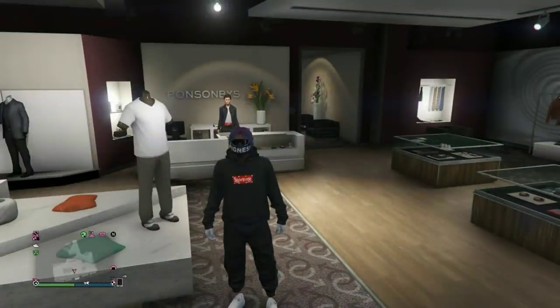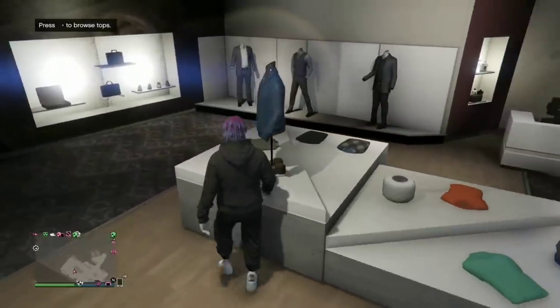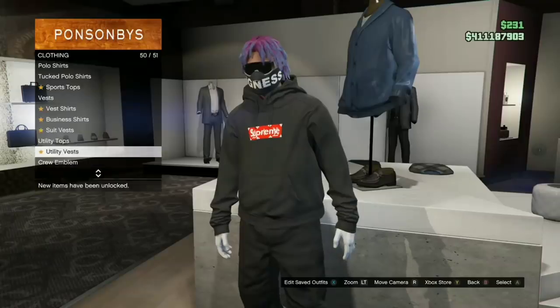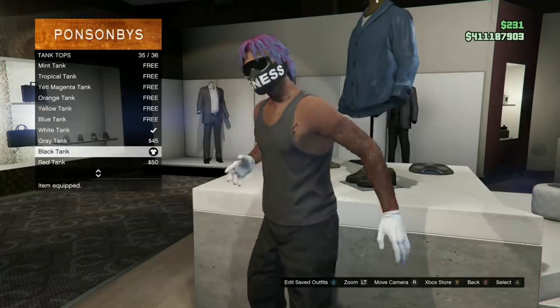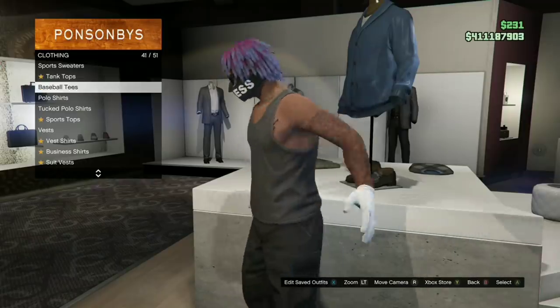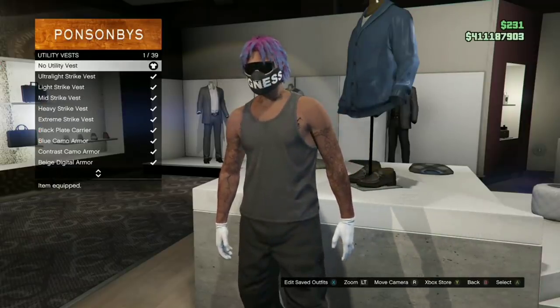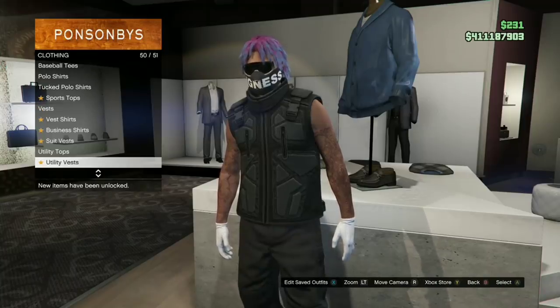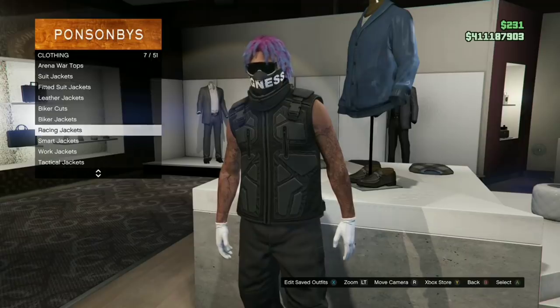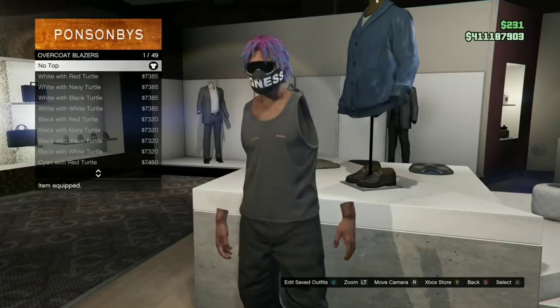This guy is zooming super close to the TV for some reason, but let's just test this glitch. We're going to a clothing store, going to tops, and putting the black tank top on. Then go to utility vests and equip the black utility vest. After that, go to overcoat blazers and click none.